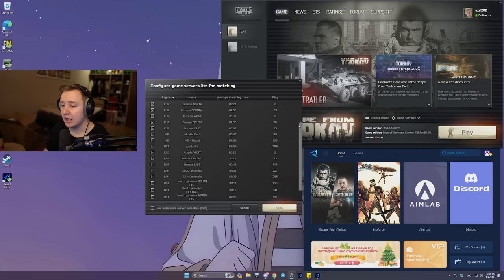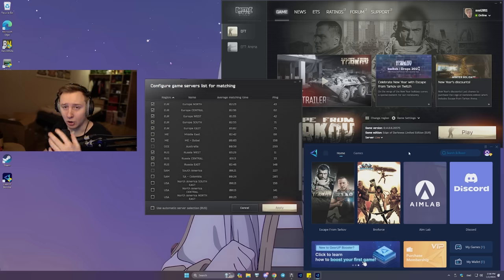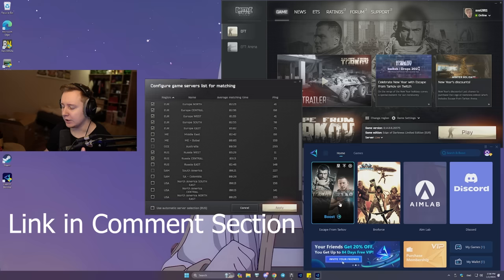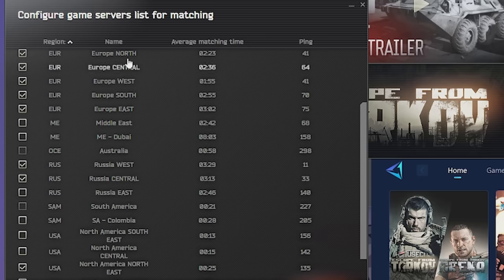For some people the issue might be ping — if your ping is too high you can't select specific servers. There's an app I use called GearUp Booster. You can try it for free: download it, log in with your Google account or create one, no credit card needed. Whenever I used to boost my ping, you can see the difference across all servers. My ping to Europe North is 40, Europe Central is 65, and NA North East is 135. Let's activate the booster.